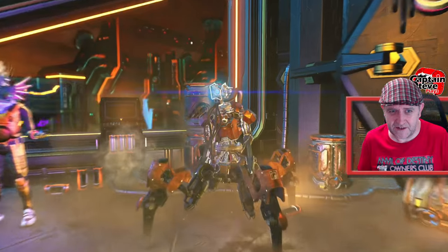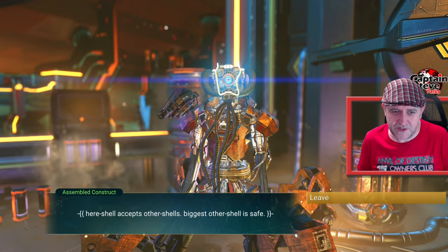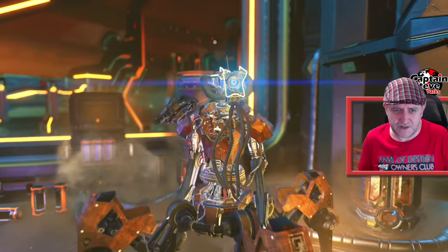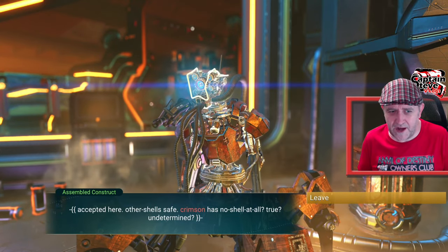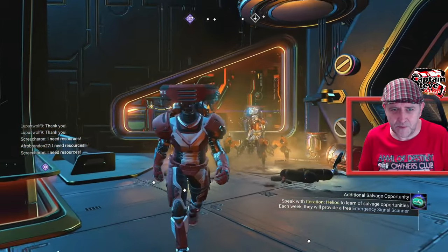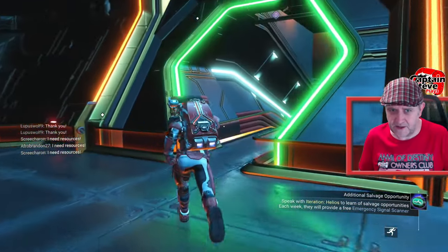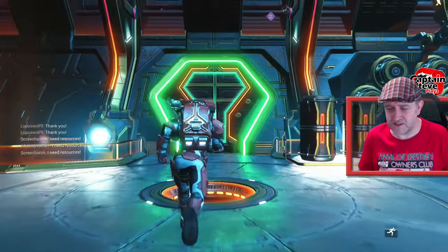He says something slightly different again - 'here shell accepts other shells, biggest other shell is safe' - all red text now. And it's gone back to saying what it was saying before. So I honestly think that desk we were looking at earlier - I think we're going to get two constructs standing there, two of these robotic sort of entities standing at that desk.